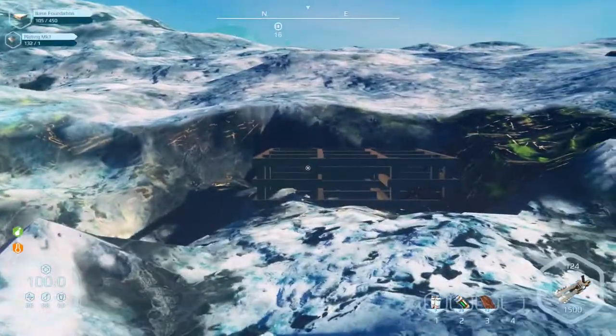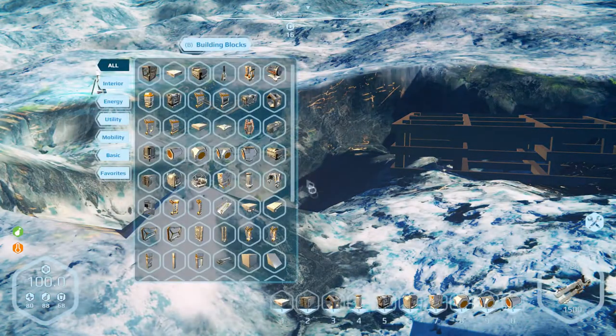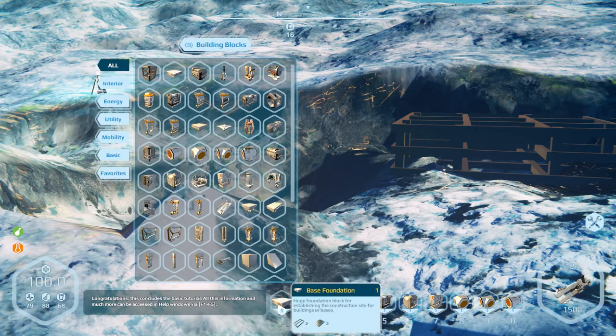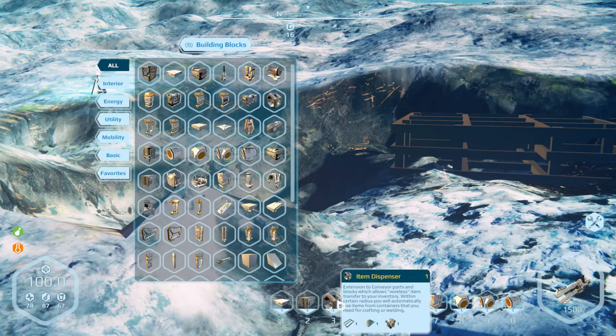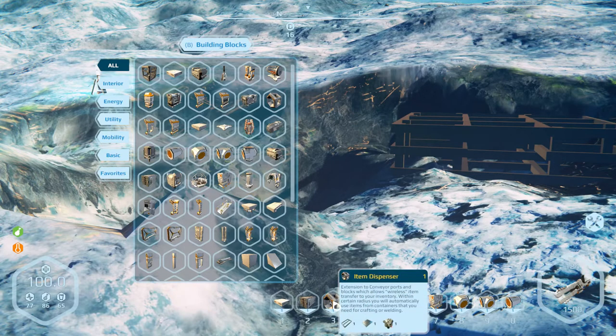Of course you need the zenite for the higher tech stuff. Right, I have placed down one frame so far. I'm going to build in phase mode and I've got the base foundation. Once you've got the foundation down, put down the large container, move all the materials in there and then stick an item dispenser on the large container. That way you can use everything within the container without actually being connected to it — it's kind of like magic. It saves a lot of trouble.